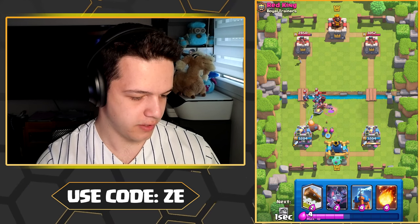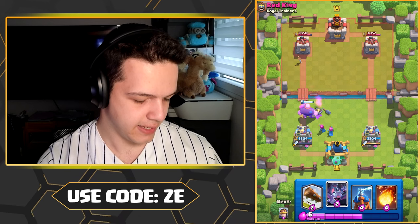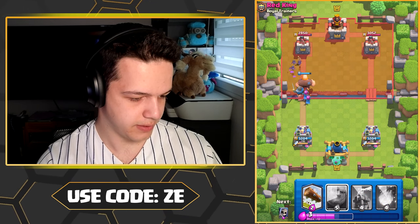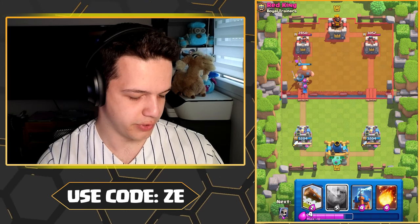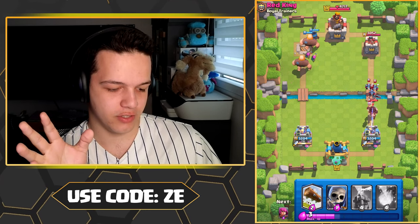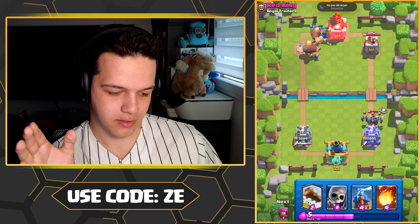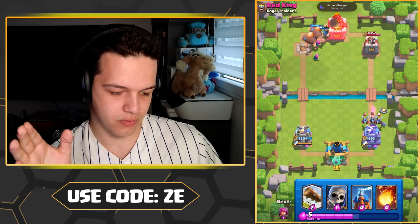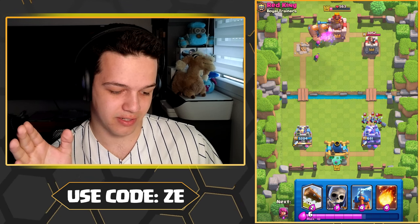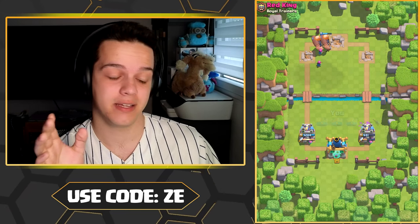Right now we're gonna shred that Dark Prince, move on to the minions. Brother's about to get slapped by the classic arena-one push. I'm actually gonna let the right side go and see how she does. She's almost gonna take out the Dark Prince, but she's gonna struggle to take those minions out — it almost took my tower.